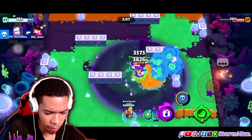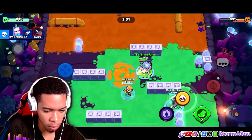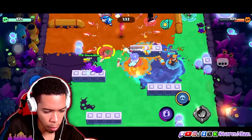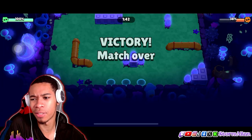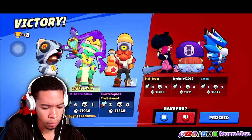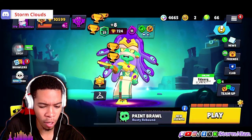I woke up and I chose violence as EMZ. These guys are giving up — using my gadget now. How are we not winning this? Once I use EMZ, this is what's gonna happen. There we go! Six kills, one death. That's a higher trophy range match, though it's not a great representation — you already know how good Storm is at EMZ.